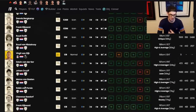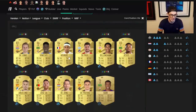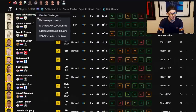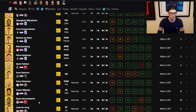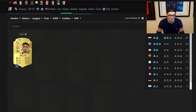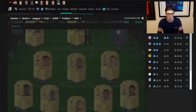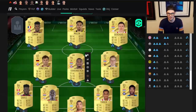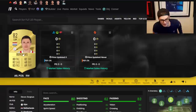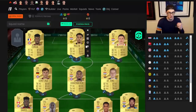You could go Frankie de Jong at right center mid, Bergwijn at right wing — and this is what's unique about secondary positions. A lot of FIFA's you couldn't use Bergwijn in that starting squad at right wing, but now he's got the alternate position so you can just put him right there. This ends up being a 30-chem team. The players not on chem are De Jong and Doomfreeze because to get three chem you need eight players from the same nation or league.